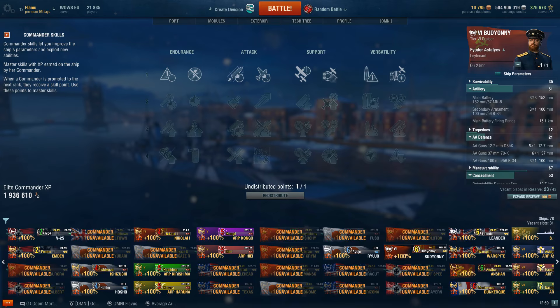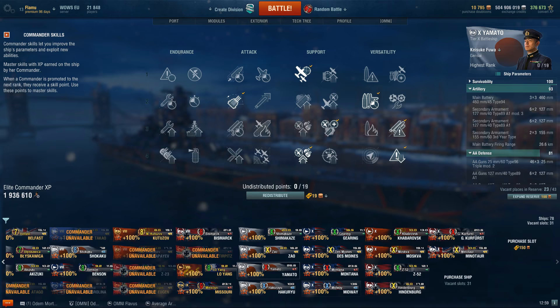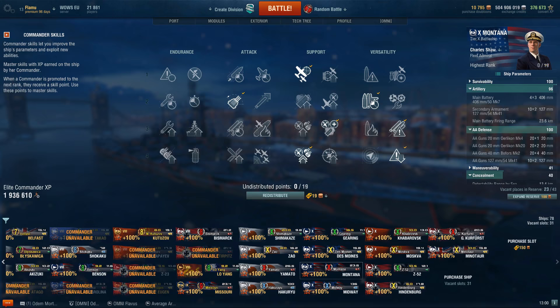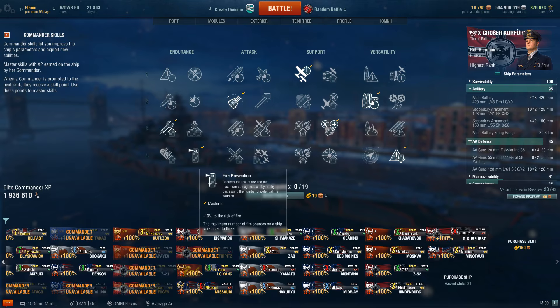Moving on to battleships — Yamato build, which I've already made a commentary on. It's all about AA help with AFT, sustain, stealth, and getting the most out of Adrenaline Rush. I like this build so much it's also what I use on the Montana — identical builds. The only one with a different build is the Großer Kurfürst, where I go with the full tank build. You give up AA and AFT entirely, because if a carrier targets you without help you're finished anyway. Instead go for full sustain with Fire Prevention — and surprisingly, using the huge size of the Großer Kurfürst against enemies actually worked well.